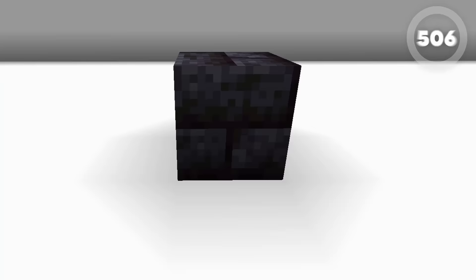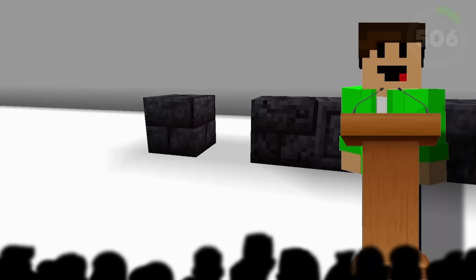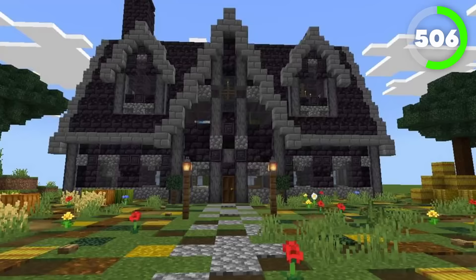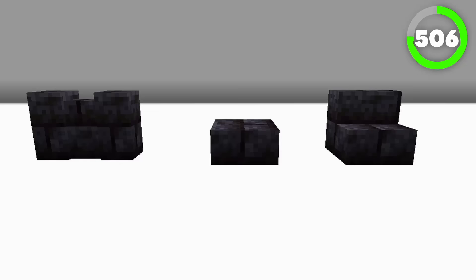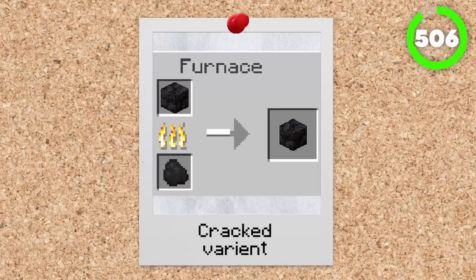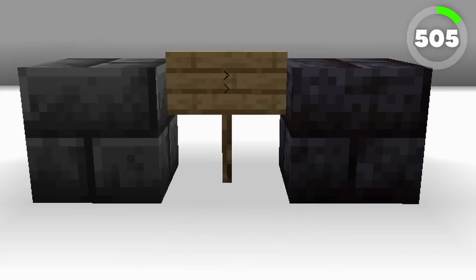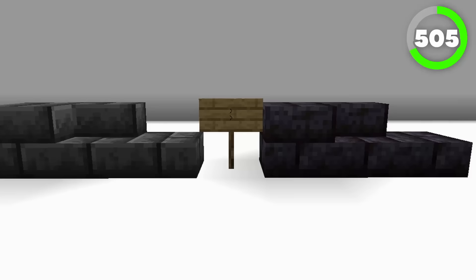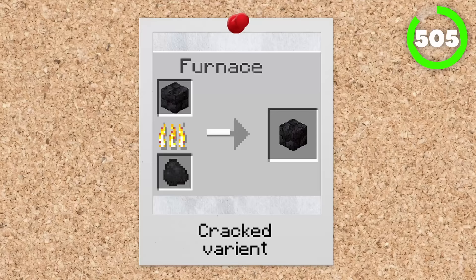Number 506 is the polished blackstone brick. We are slowly getting to some of my personal favourite building bricks. I just think this brick is very clean, polished, and smooth, and definitely a good building option if you have loads of blackstone. Not to mention you can craft slabs, stairs, wall variants, or smelt it to have cracks on it. Number 505 is the deep slit bricks — the superior block to the polished blackstone bricks. If you look at them side by side, the deep slit brick just looks way cleaner, smoother, and just way more polished. It has the same uses so you can craft better blocks, and it can also be smelted to give it some cracks.